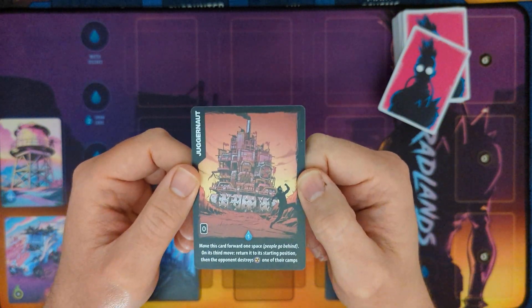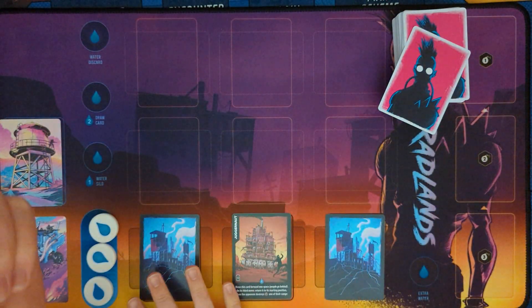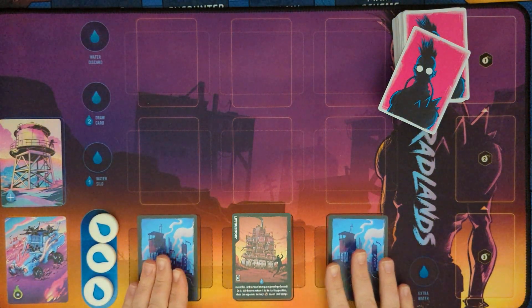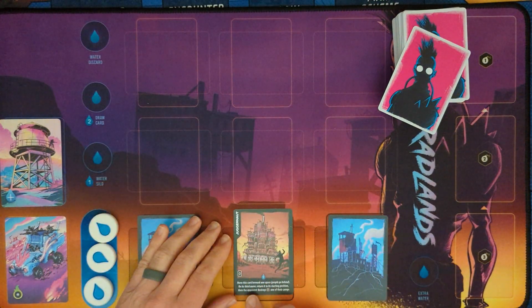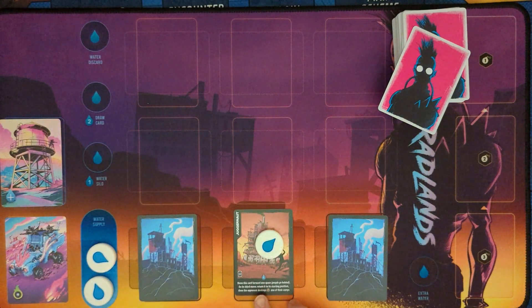Juggernaut works as a very unique camp. It is the only camp that will not necessarily stay down here with your other camps. Juggernaut can actually move forward and then back. For one water, we pay for the ability, we move this card forward one space, people go behind, and on its third move, we return it to its starting position. Then the opponent destroys one of their camps.